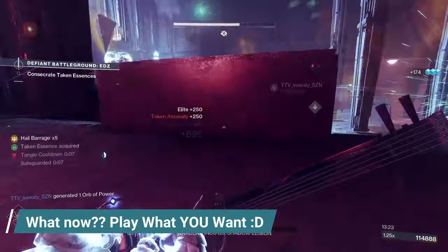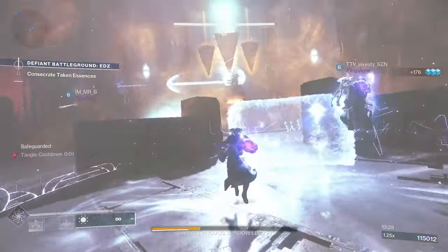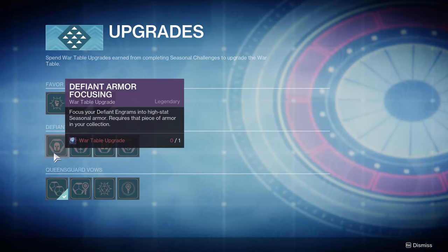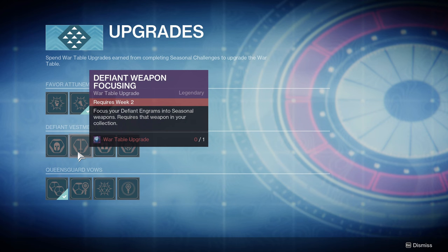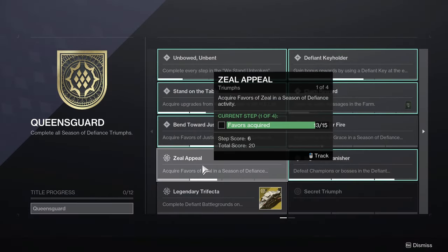With all this, now what do you do? Play what you want for those Ingrams and keys. Whenever you do get a key or a bunch of them, head back to the Battlegrounds playlist to get that extra loot. For new or returning players, I recommend grabbing the Defiant Armor Focusing upgrade first, granting you an avenue for high-stat armor to better your stats and builds. Remember, to further focus what stats those armor pieces drop with, slot in a Ghost Armorer mod to guarantee a high value of one stat. For players interested in the weapons, I'd hold off on using those Ingrams until you gain the Defiant Weapon Focusing upgrade in Week 2 — this will allow you to limit the loot pool so you don't get armor. So while you wait, maybe focus on the triumphs for the season and to earn the title.